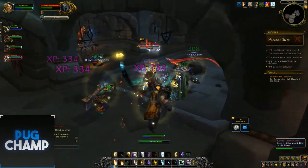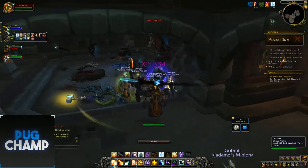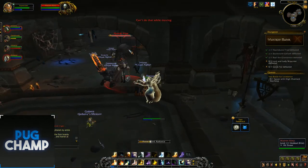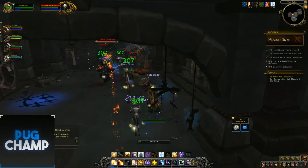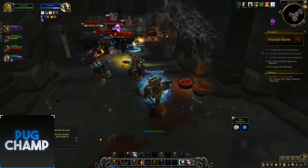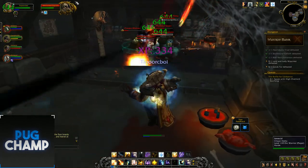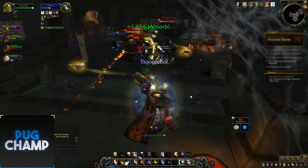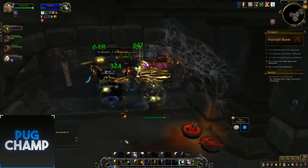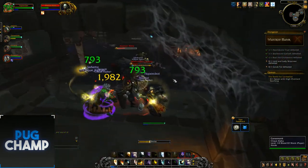Shielding everyone up and starting to deal damage. Disc Priest is kind of like a mini tank healer - best for healing and shielding tanks. Using Power Word: Radiance and Rapture then shielding the tank for big shields that are essentially undamageable, so that's your cooldown for the tank. Shielding the lock and using Power Word: Shield, then spamming Smite so enemies don't get healed up.